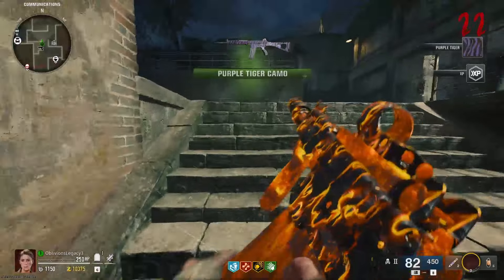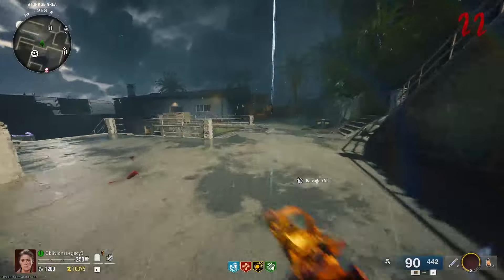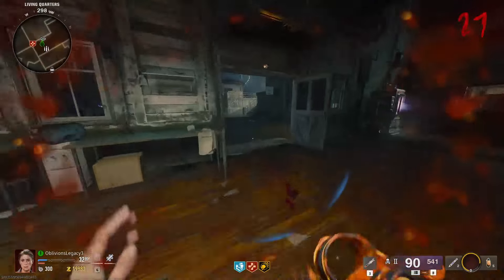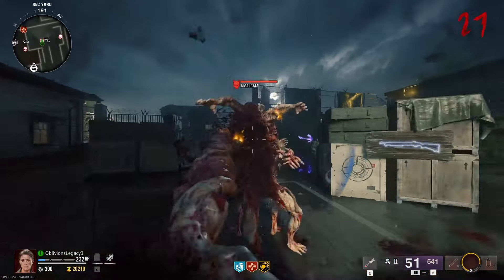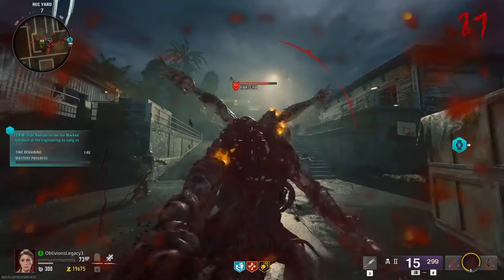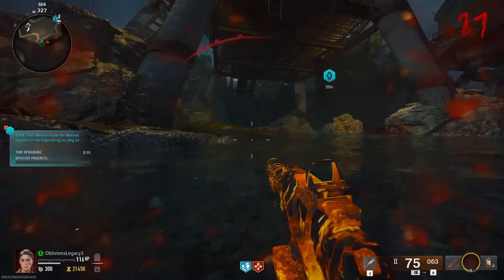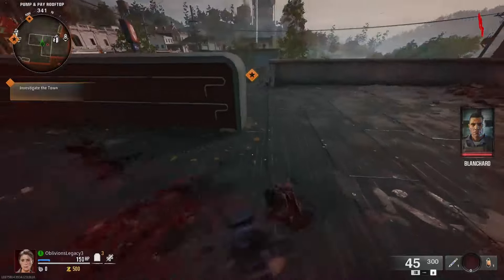I probably do need a backup weapon just for after I get done, so I can make more progress even if I don't have the gun unlocked — I can at least still get crits. Oh, I just got that camo! I must have missed the headshots camo — I swear we should have gotten it by now. Oh, I did get it — okay! So maybe I'm upgrading the secondary for no reason.